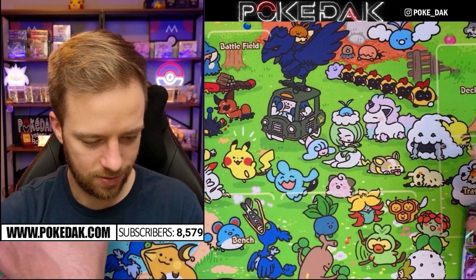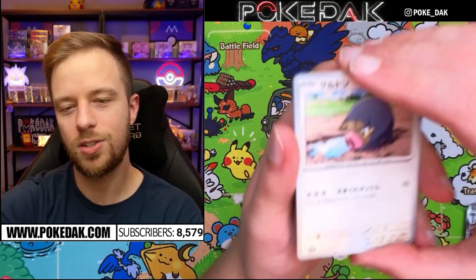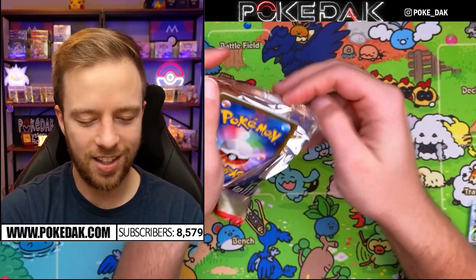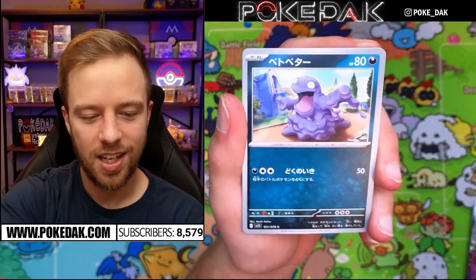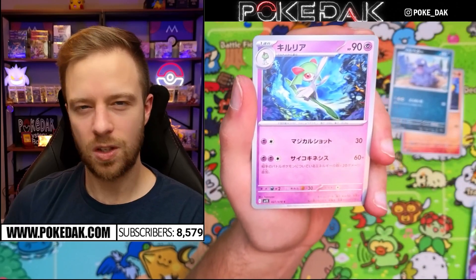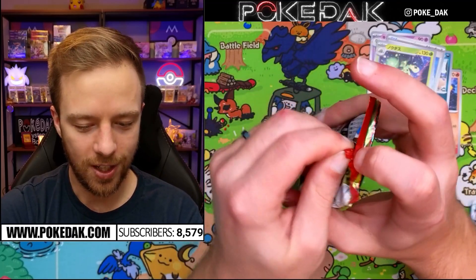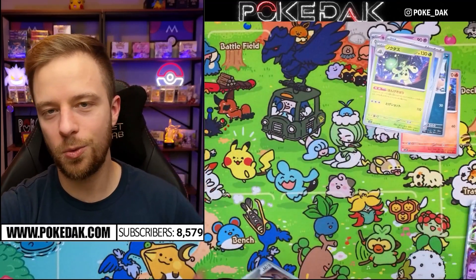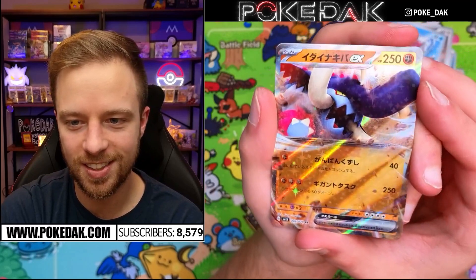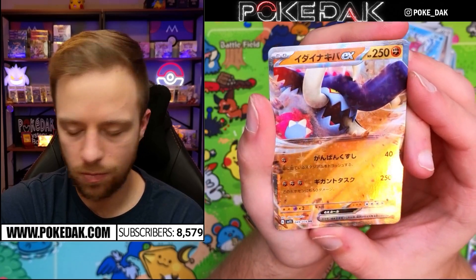It's so easy to get distracted with shiny cardboard. One thing I was predicting: since we are in the lowercase ex era again — which was the era of Gold Stars — it's possible we could see alternate art Gold Stars in the future. If this comes to fruition, a year from now we get our first Gold Star and then alternate art Gold Stars — heard it here first! Next pull looks like Great Tusk — that's our third EX already.